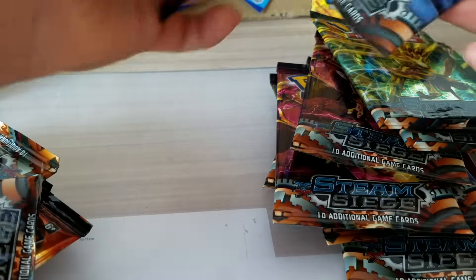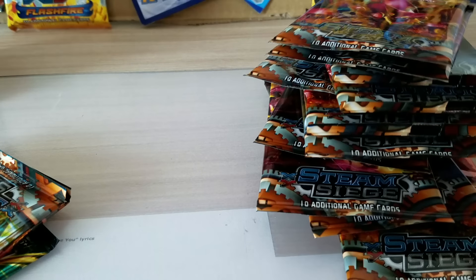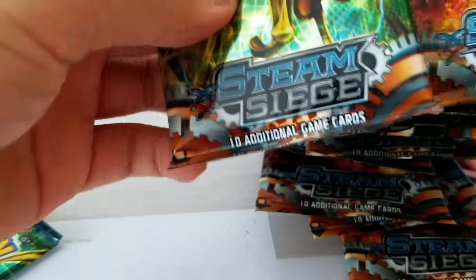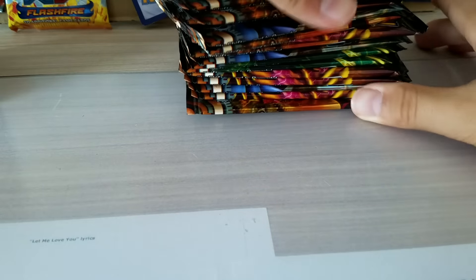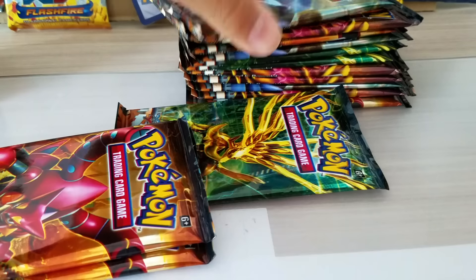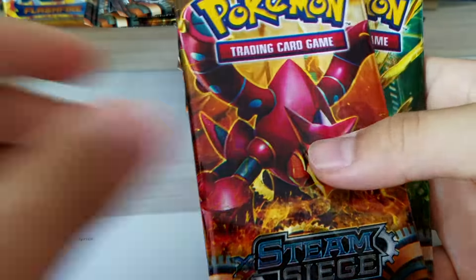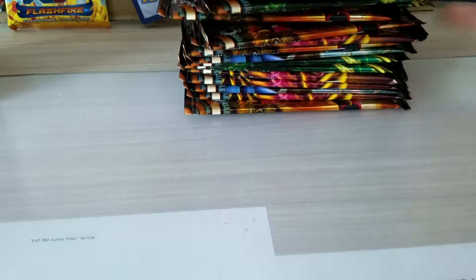I'm now gonna organize the packs in order so it's easier for me to do the video. Sorry for wasting your time — feel free to skip this part. I'm mostly finished now, just have to finish a little bit. So let's pull out the designs. Where's Yveltal and Gardevoir? Here are the designs — we get a Gardevoir design, a Yveltal, Volcanion, and an Exeggcute. This will be a speed unboxing opening 19 packs of the boost box.